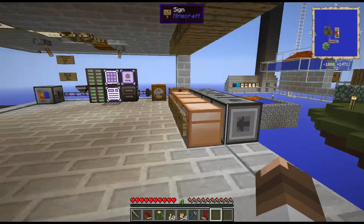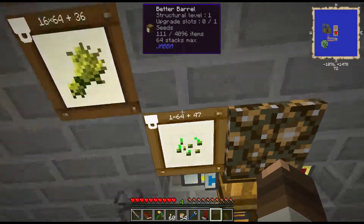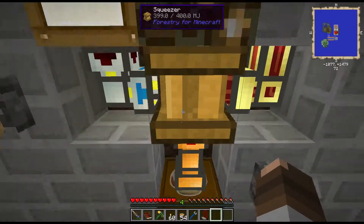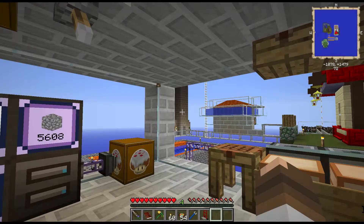So down here I have my wheat and my seeds. I've got about a thousand, and I've already got a stack here. This was empty because I'm also feeding it into doing the squeezing seeds, getting seed oil. I'm 15% done with that. Ran out of seeds, so I had to figure out how to alleviate that situation. But if you have as much bone meal as I have, what I just did will probably help you out quite a bit.